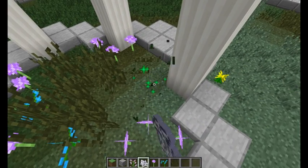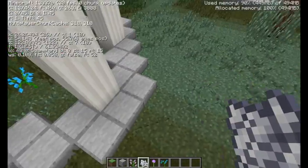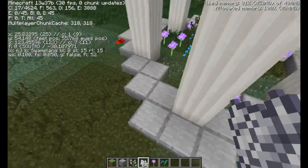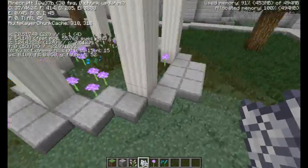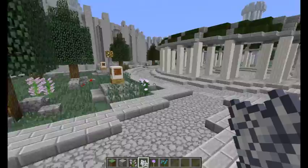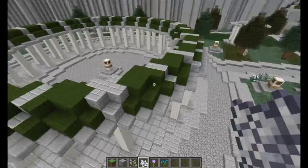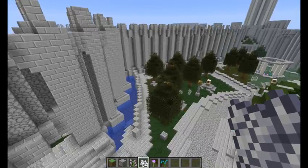This is technically a swamp, and this area was actually generated as Extreme Hills. I need to go back and change this all to Swamp, and maybe with a little bit of patches of Extreme Hills - that was my plan before.